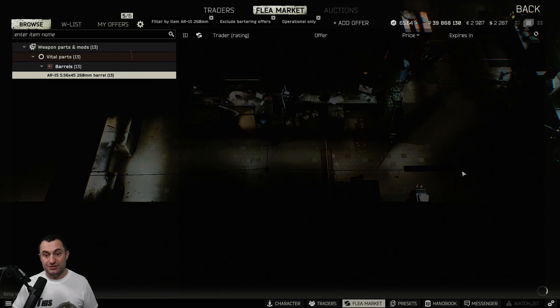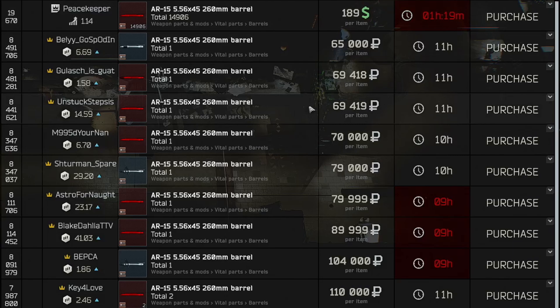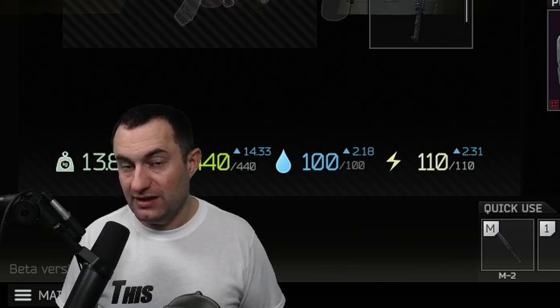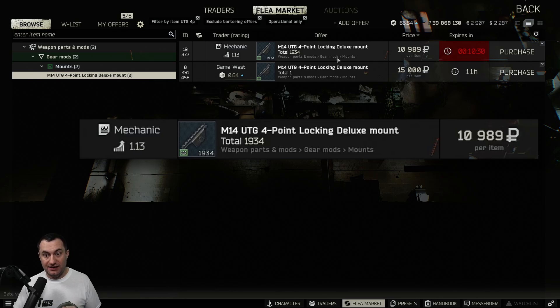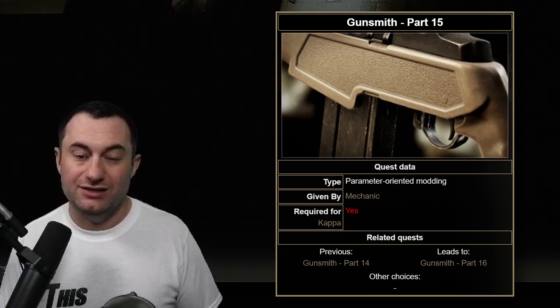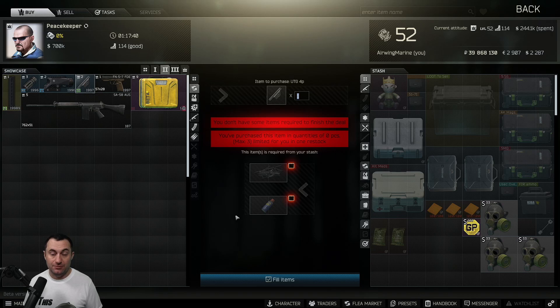The 260mm barrel for the AR is used in a quest and locked behind a high-level trader, which means low-level players can't buy it. On top of that, people building short-barrel M4s need it, pushing this barrel into the 65 to 80,000 range. It's only a two-slot item — easy to remember as the AR-15 two-slot barrel. There's a 416 barrel too, but that's not worth much. The UTG 4-point is also used in a mechanic task with the M1A, locked behind a high-level trader. These sell regularly for 175 to 200,000 rubles. There is a level-two Peacekeeper barter for it that's very cheap, so don't spend money on it if you don't have to — but if you have one, you can sell it for a bunch.